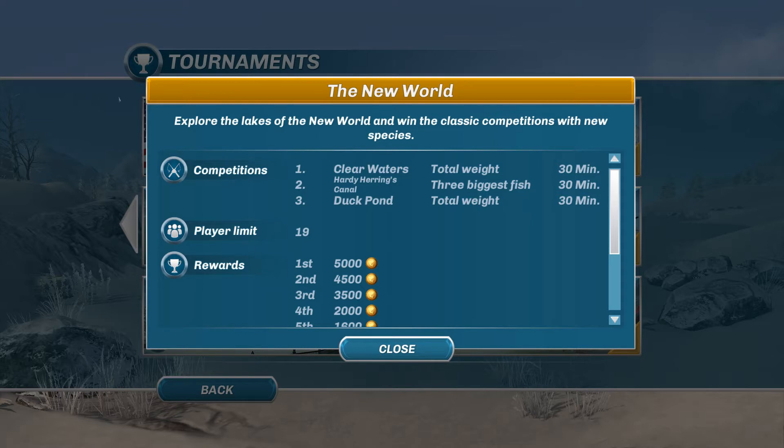The total weight for Harding Herring's Canal - that's the three biggest fish - is another 30 minutes. And Duck Pond is total weight for 30 minutes. Duck Pond is a small, small lake - it's supposed to be in the middle of the city and the fish don't usually get very big. But it's still part of the competition, and it's kind of a challenge to get something big out of it.